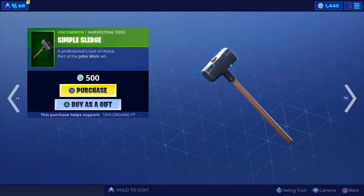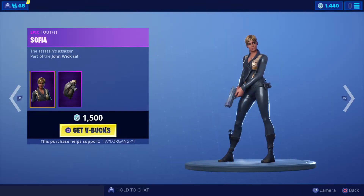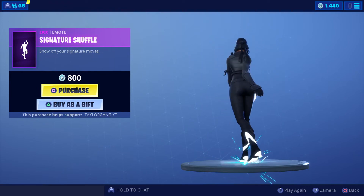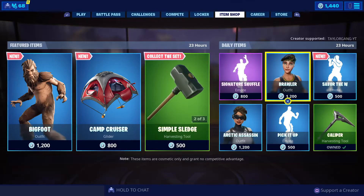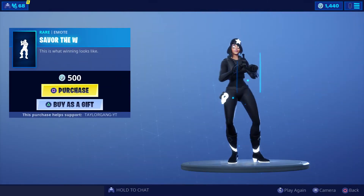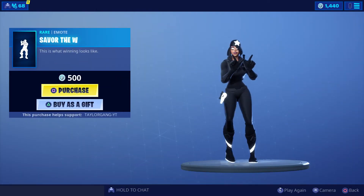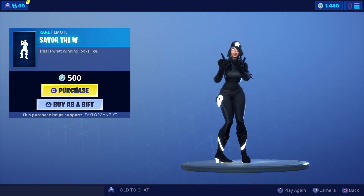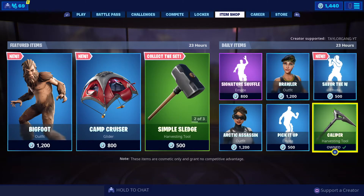1500 V-Bucks for Sophia. The sledgehammer is still there, the John Wick is there — could have been a better item shop today. Then we have the Signature Shuffle, which is the second time this has released. I think that Bigfoot thing is trash. 1200 V-Bucks for the Brawler. Then we have The Saver — that might be the only actual thing in the item shop worth looking at today, though that one's kind of trash too.